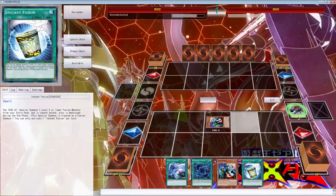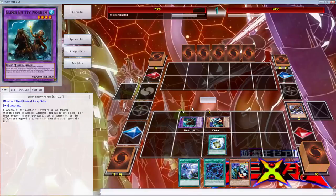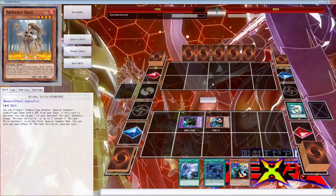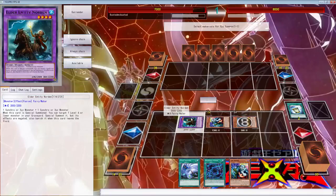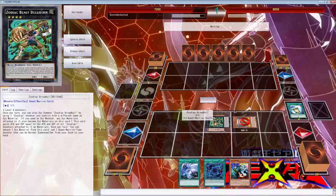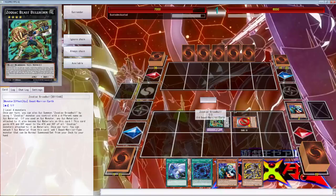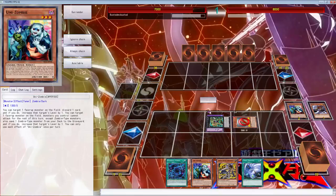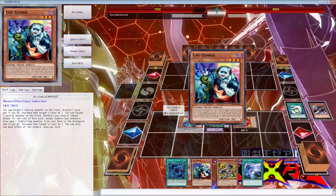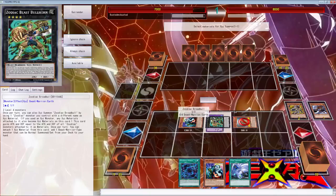We can definitely Instant Fusion, and we don't even need to get Mezuki back because we can just get the Sage back. By doing that we can go into a free Bullhorn, use the Bullhorn, and do what we want to do. We can go into an Omega too, and on top of that you never know what we might mill. Even if we mill something broken we can definitely get something going, so let's go with this.